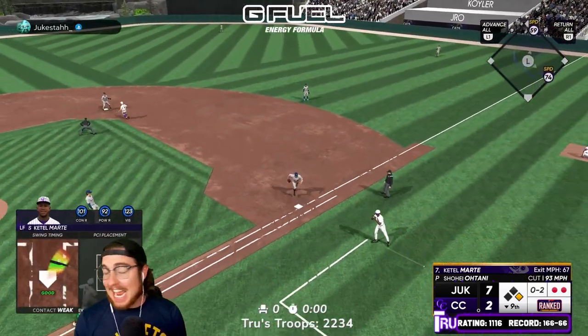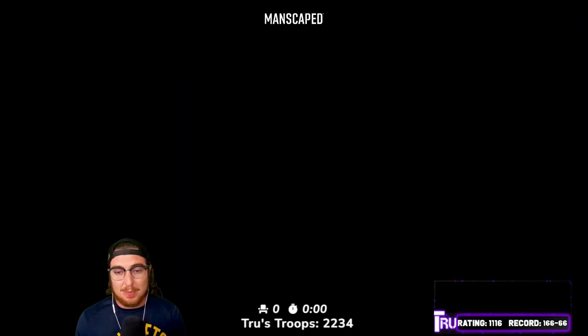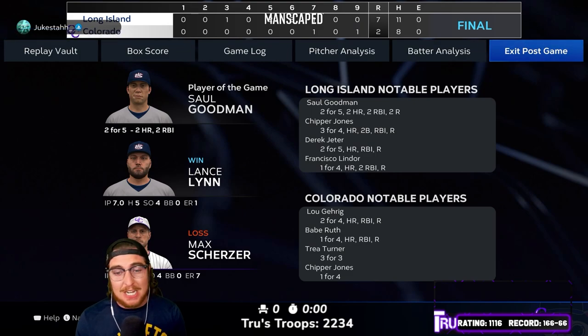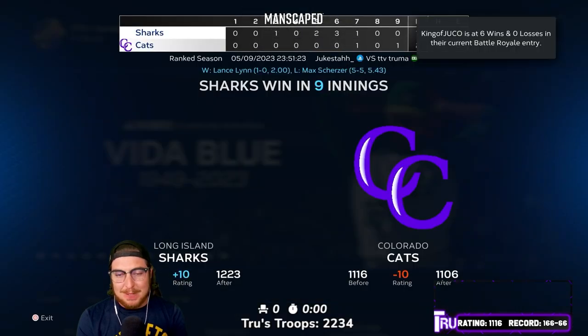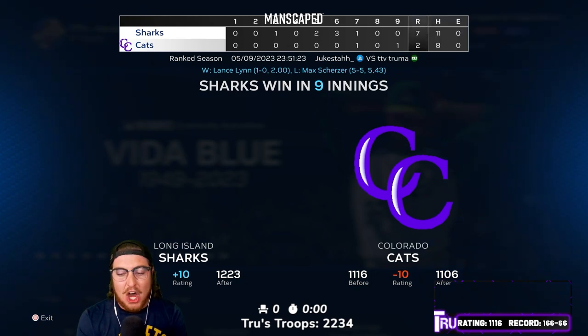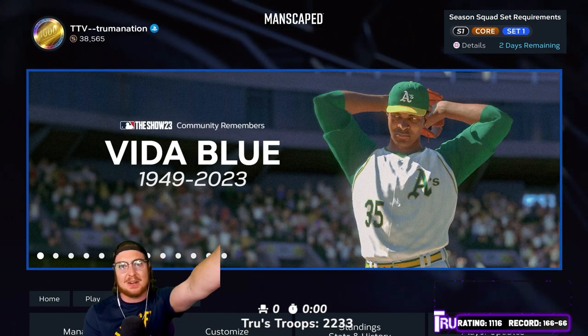Thank god that game is over, that was ugly. Juke Stuff is an unbelievable player but we didn't even put up a fight. Rod Carew started off one for one then went oh for his last three — per usual, not the best debut. Max Scherzer gave up all seven runs. Juke Stuff is all the way up to 12-13, a very high rating. We go down to 11-06 — I have now lost almost 80 rating points in a week. If you enjoyed this video make sure to hit it with a thumbs up, subscribe to the channel, and I'll see y'all for the next video.